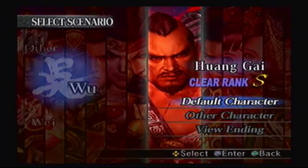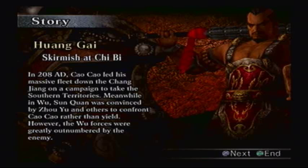In 208 AD, Cao Cao led his massive fleet down to Chongjiang on a campaign to take the southern territories. Meanwhile in Wu, Sun Quan was convinced by Zhou Yu and others to confront Cao Cao rather than yield. However, the Wu forces were greatly outnumbered by the enemy. As Zhou Yu contemplated his strategy at the main camp, Wu Officer HuangGai approached him secretly with a plan.